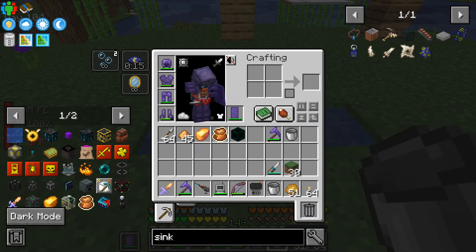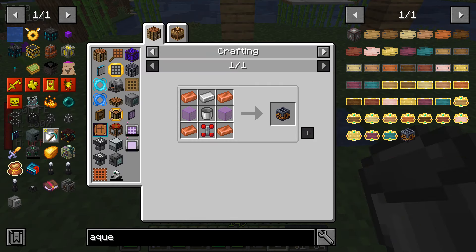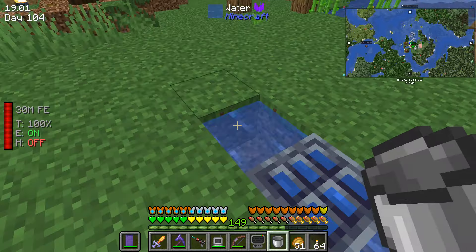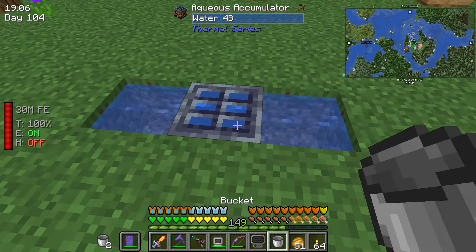The other option is an Aqueous Accumulator from Thermal Expansion. It's also very easy to make — you need some copper, iron, glass, a bucket, and a redstone servo. Once placed, you need a water source block on either side of it, like so. You can also do top and bottom, I believe.